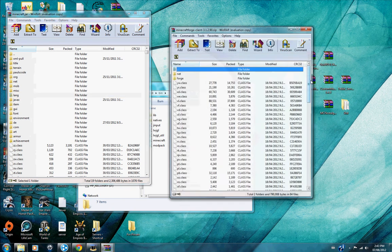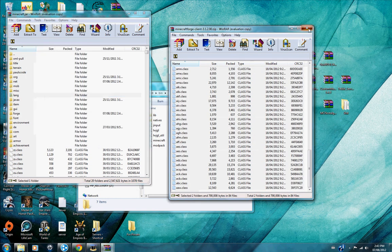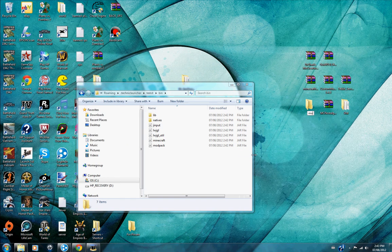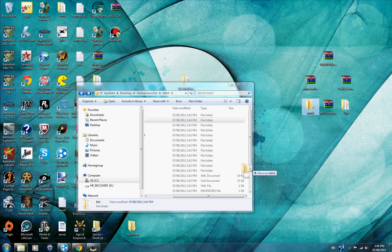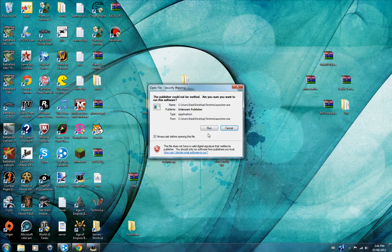Open Minecraft Forge and drag it in there. Then you can close that. Create a new folder called Mods. Drag MoCreatures and the Custom Mob Spawner into that. Then go back into your Tekkit folder, go to Mods, drag this in there, and it'll ask if you'd like to replace it — say yes. Then close that.